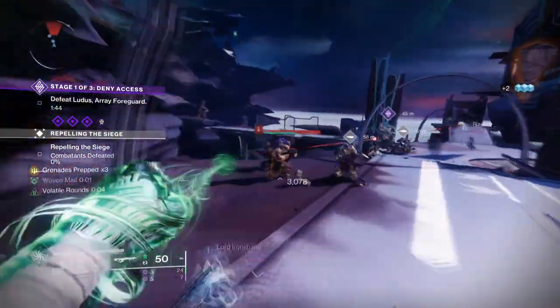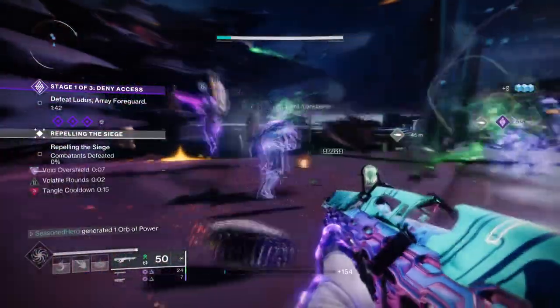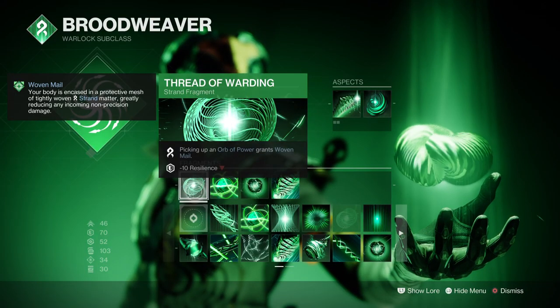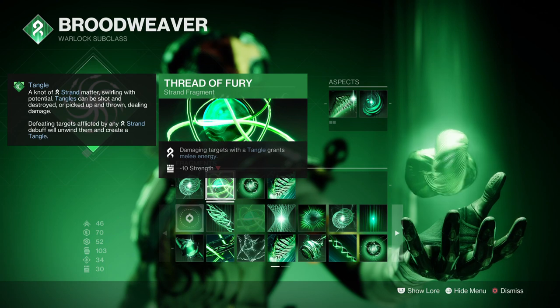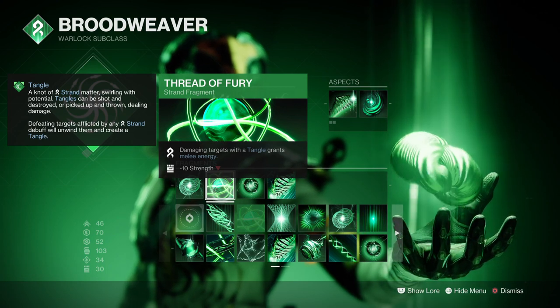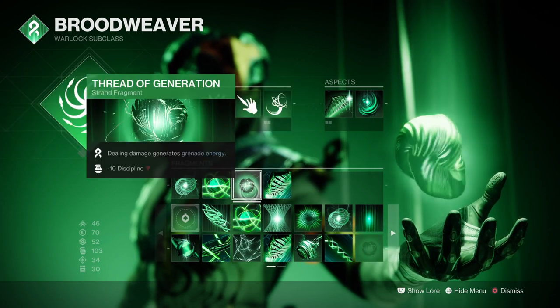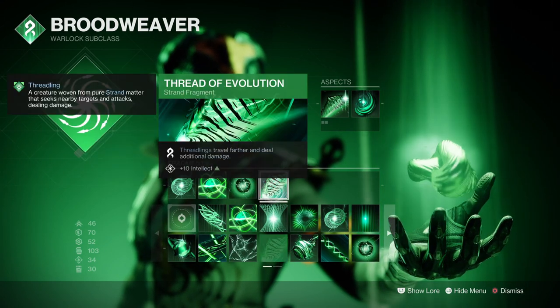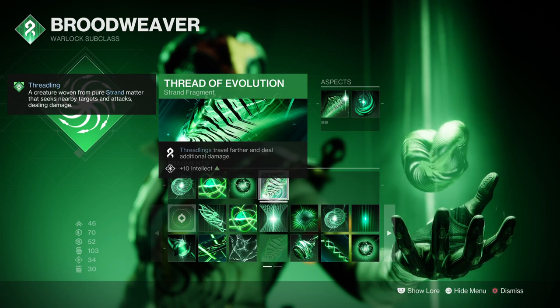Looking into the fragments, I've chosen a setup that's going to build into what defines the setup as a whole. Thread of Warding: picking up an Orb of Power grants us Woven Mail. Thread of Fury: damaging targets with a Tangle grants melee energy. Thread of Generation: allows damage to generate grenade energy. And Thread of Evolution: allows Threadlings to travel further and deal additional damage.